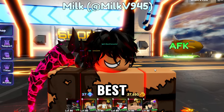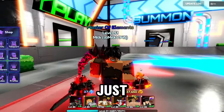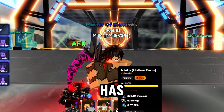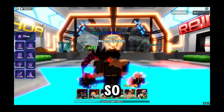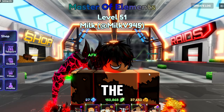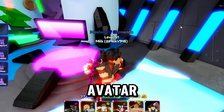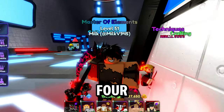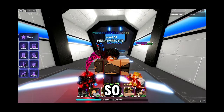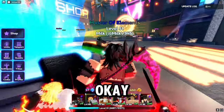We're going to be going over the best ways to actually get trait rolls. Anime Last has just updated and came out with the new Black Clover units, and it also got an Ichigo evo. So obviously you want the best traits for them. We'll cover the top three best methods to get these trait crystals.